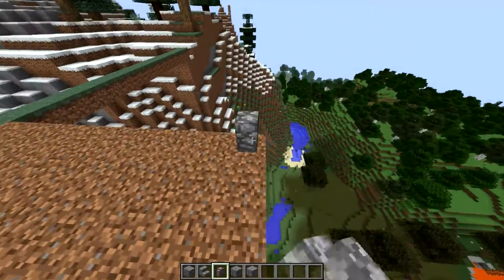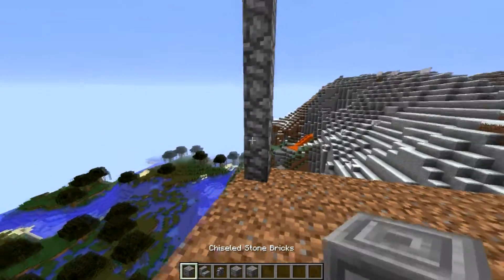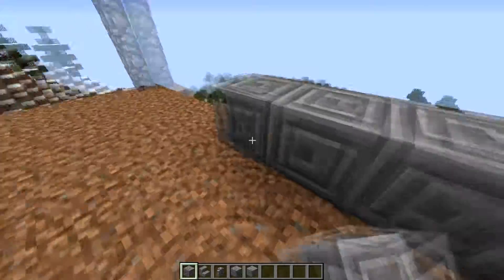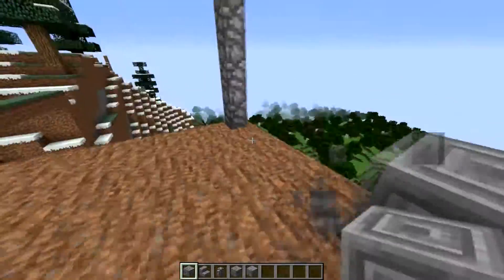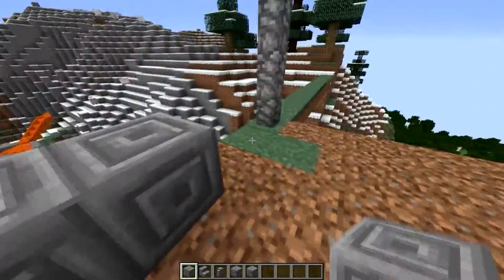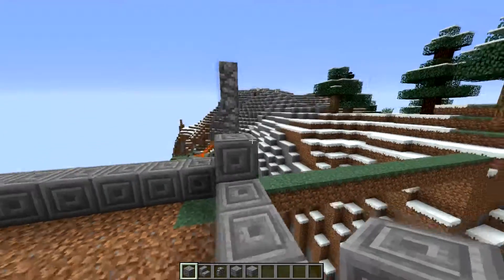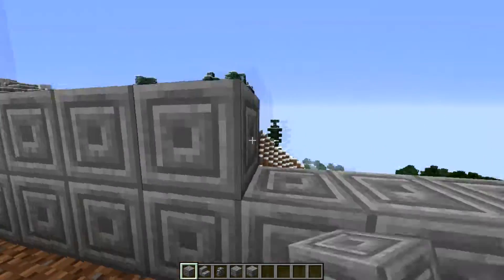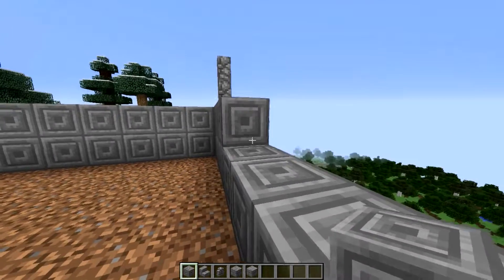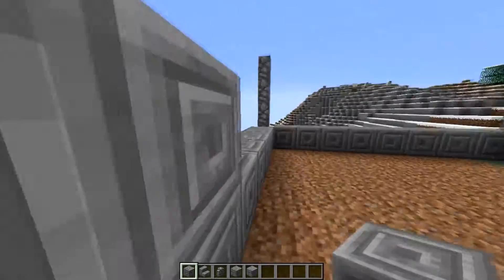You've got to have some good materials or else it'll look pretty bad. What's the point of making a floating structure if it looks bad? Okay, so now I'm just making the walls. You can't have a floating structure without walls, because if it doesn't have walls, you can fall out — and because it's floating, you can die. You don't want to die when you are building a floating structure.